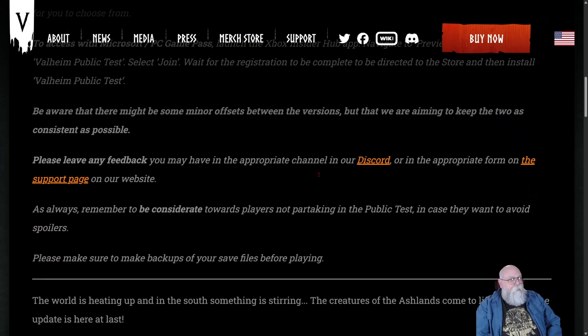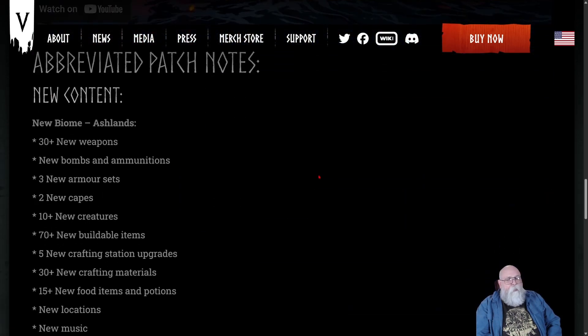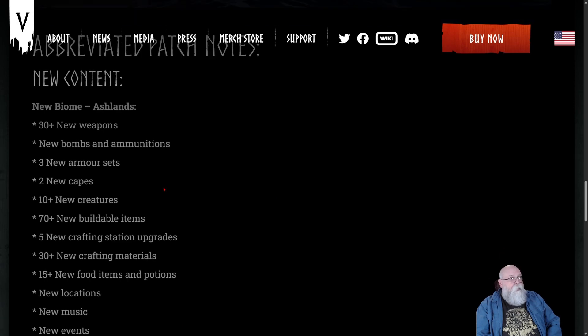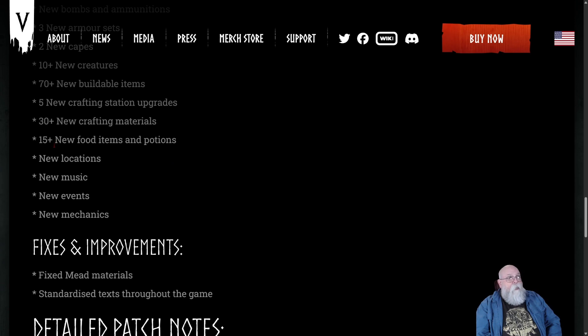As we scroll down, some of the updates: 30-plus new weapons, new bombs and ammunition, new armor — three new armor sets, two new capes — more than 10 new creatures, more than 70 new buildable items. There are two new buildings, a new wood and a new stone. 30-plus new crafting materials, five new craft station updates, more than 15 new food items and potions. Of course new locations, new music — you've got to have new music with new locations — new mechanics, lots of new cool stuff coming in Ashlands.